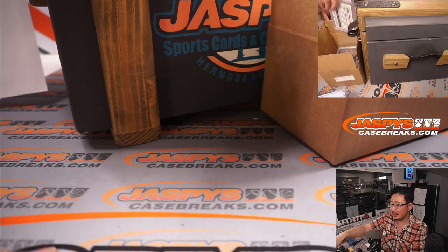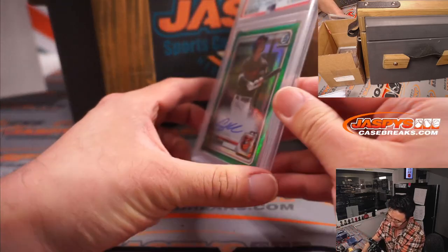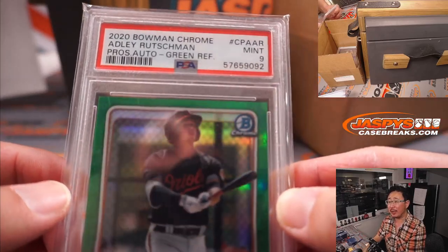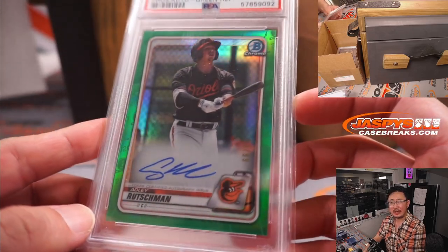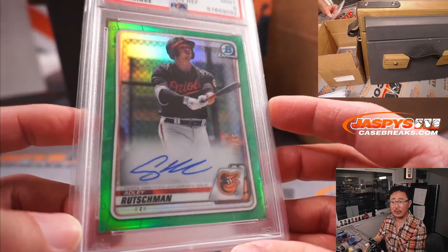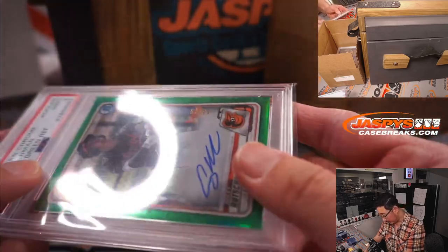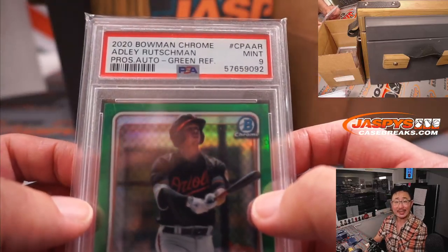Next up is another graded card, and it's a PSA 9. Adley Rutschman. 2020 Bowman Chrome baseball prospect auto green refractor, PSA 9. I think he started off the year on the IL, but he should be a big part of the Orioles' plans this year. 53 out of 99 on that one. Rutschman — letter R — Nick Smith again.